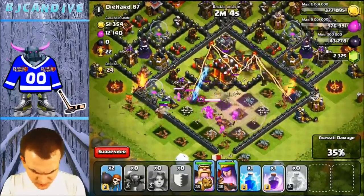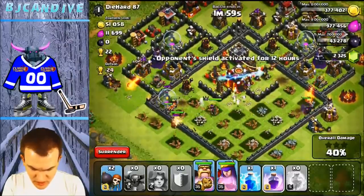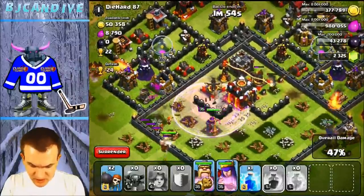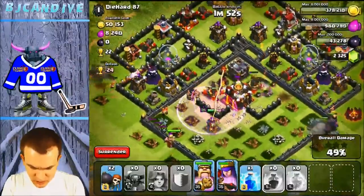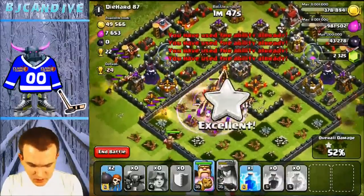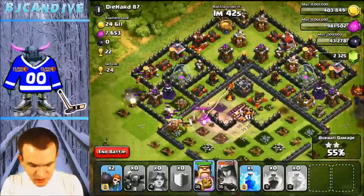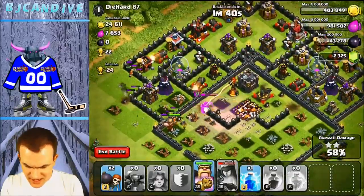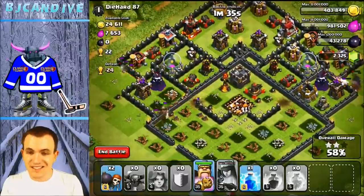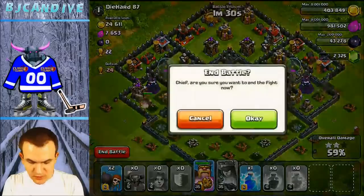We're at 28% so far. I still have one Rage Spell and a Lightning Spell. I'm probably going to use the Rage Spell for my queen so she can get that Town Hall — it's up to her pretty much. I do have one P.E.K.K.A. left beating on that X-Bow, but I don't think it's going to be able to do it. The whole point of attacking Southern Teaser bases with this attack strategy is to just overwhelm it, and it did a very good job. We did get two-star on this one, so that helps.